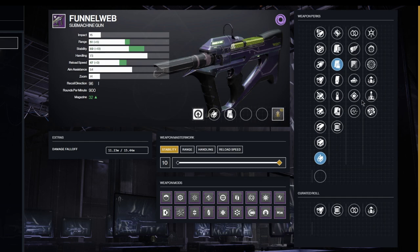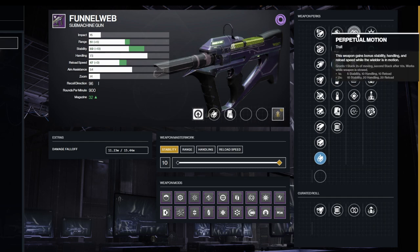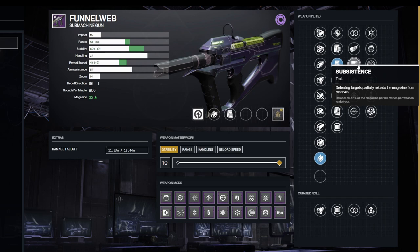In the left-hand column there are two perks I think are awesome. Steady Hands is pretty good because it improves weapon handling when you get kills — perfect for an SMG. But I think you're leaving a lot on the table if you don't go for either Subsistence or Perpetual Motion. Perpetual Motion, when you're running around, at times two gives you +10 stability, +20 handling, and +20 reload, making it perfect for this gun. Subsistence allows you to get a reload into the magazine, and I think it can stack on top of the Vice Stinger as well.